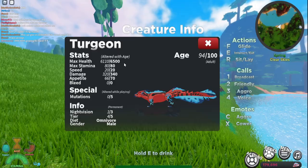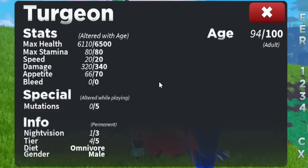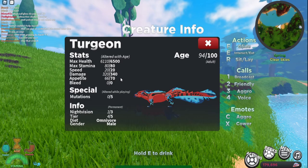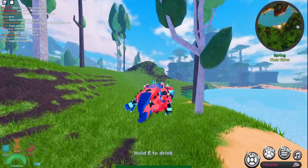So this is the Turgion right here. First things first, we always gotta go over the stats. It has a max health of 6500 and it does 340 damage — I thought it was gonna be a lot more, like at least 400. It's a Tier 4, it's an omnivore, and it is semi-aquatic.